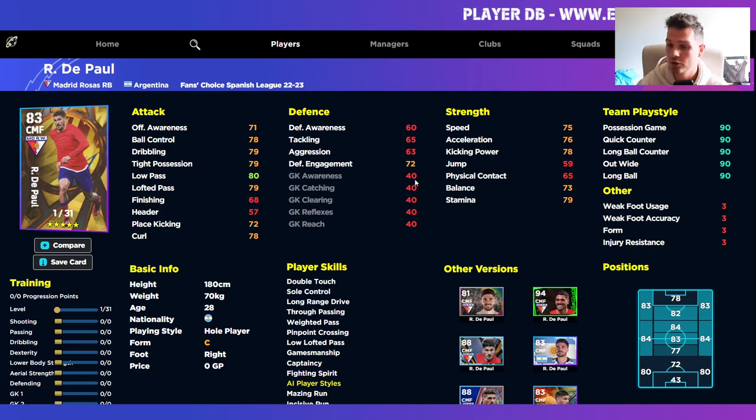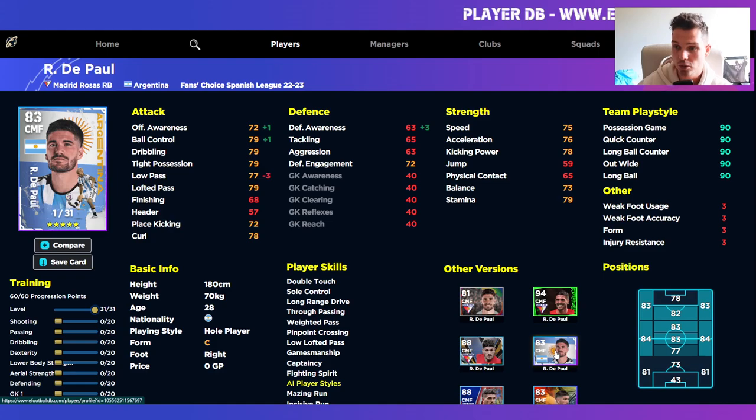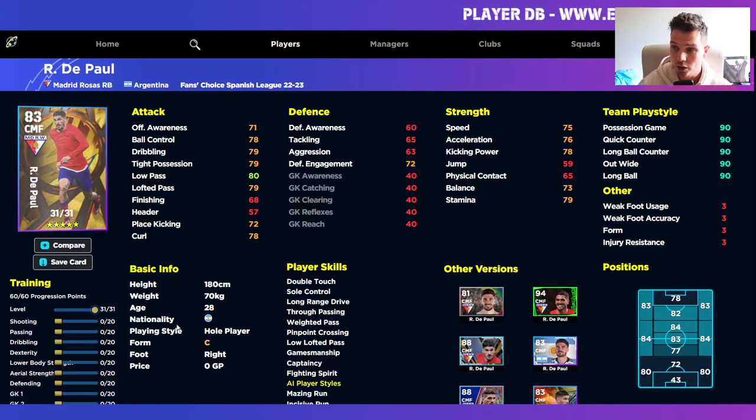He's got 31 levels — same as the Argentina pack card — but he also has plus three passing. On the Argentina card you would have to boost passing by about eight levels, whereas on this one you can just pop it to maybe five. That's a big key difference because you're saving maybe six to eight points. If you were to put eight points into passing it takes 12 training points, whereas here we're only going to need six — so that's a meaningful saving depending on what role you're playing.